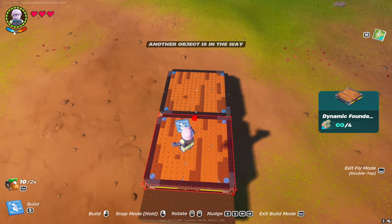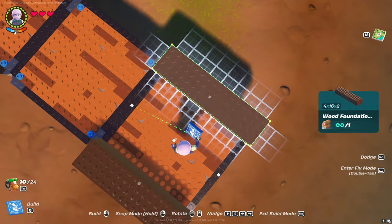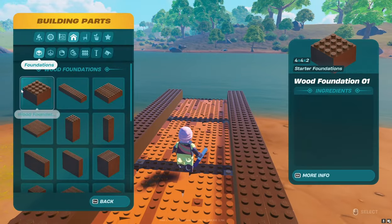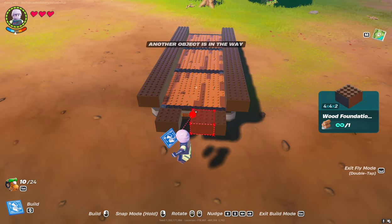Put two large foundations to make a flat surface. On top, we will place three active platforms, and on them, we will put a long foundation, indenting two studs from the edge. Now we need to put the small wooden foundation blocks exactly as I show.